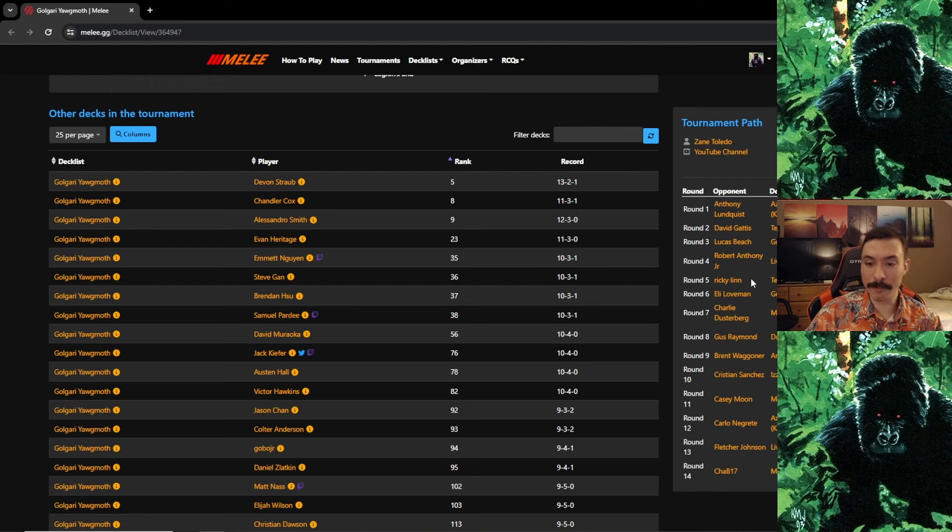Round 7 was Mono Blue Tron — wasn't expecting to see this at the event, but I matched into one of the two or three in the room. I kept a hand with fast Yawgmoth and drew into Boseiju. In game one it's very hard for us to interact in game one versus Tron, so I'm looking for fast Yawgmoth, fast Court of Calling, or Boseiju.